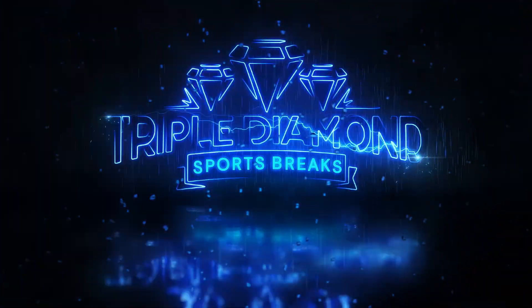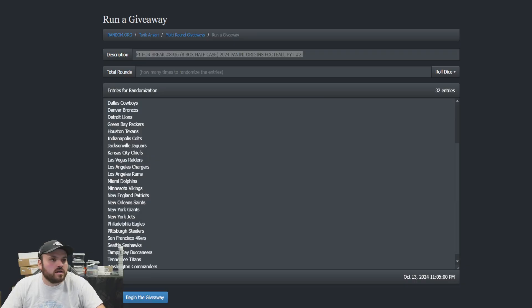This is how it's made. Alrighty guys, let's get into the filler for break 89-36. Let's see what the teams are for the mosaic hanger box that we'll be ripping for the filler.